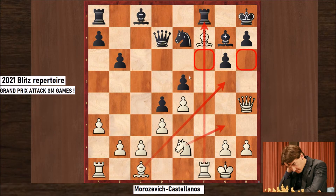Let's look at the Black pieces for a minute. This piece is not playing, this piece is not playing, the knight has nowhere to go, and the king is weak. You have a dream position with White already on move 16.